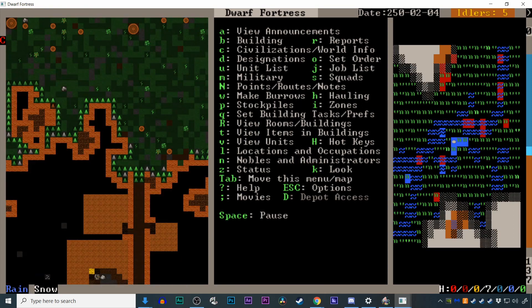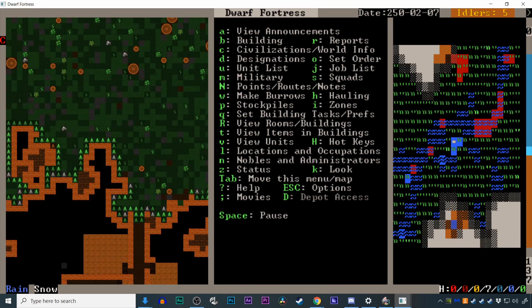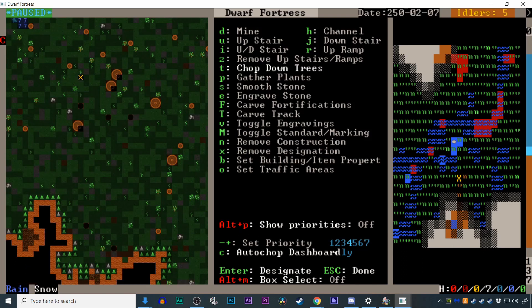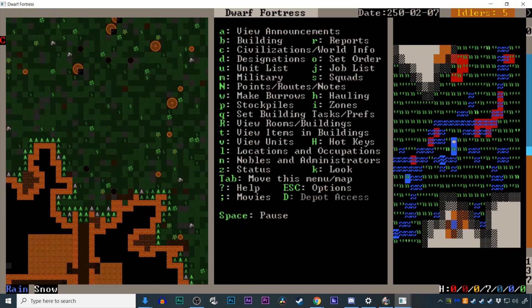It's time to make some stuff, but first you'll need materials. Go back to the surface, select D and then T, and draw a box around some trees with the X cursor. If you've done it right, you'll see the tree trunks you've designated to be chopped change color.